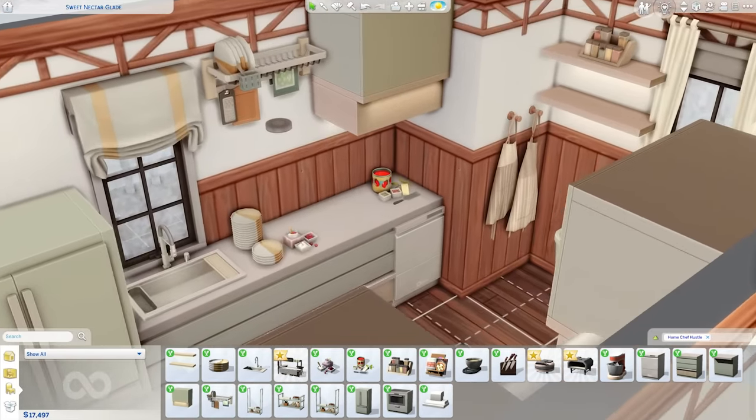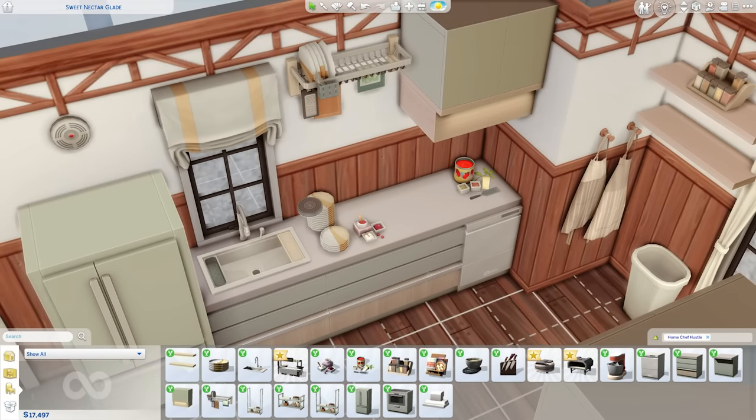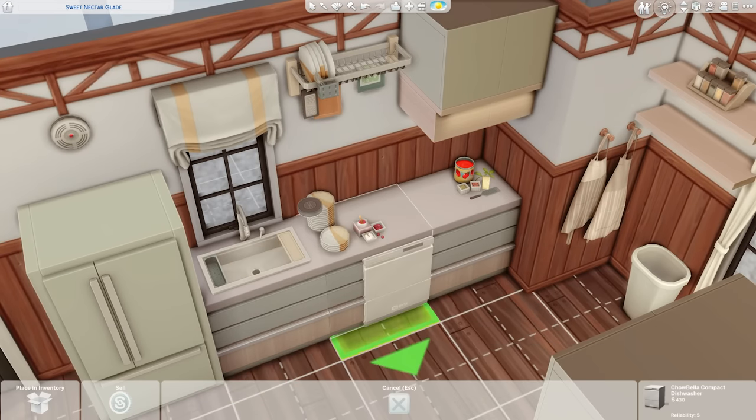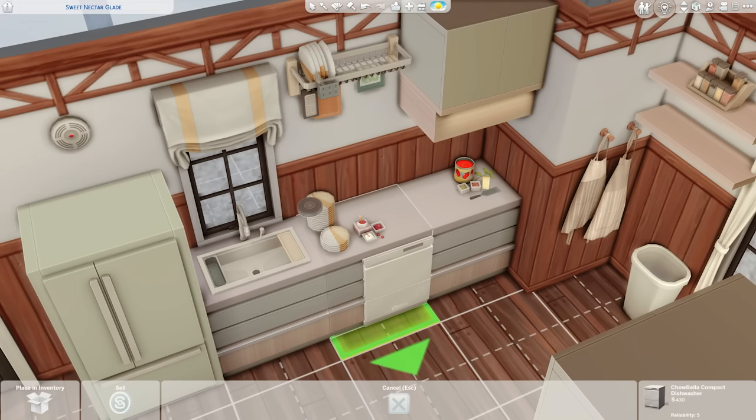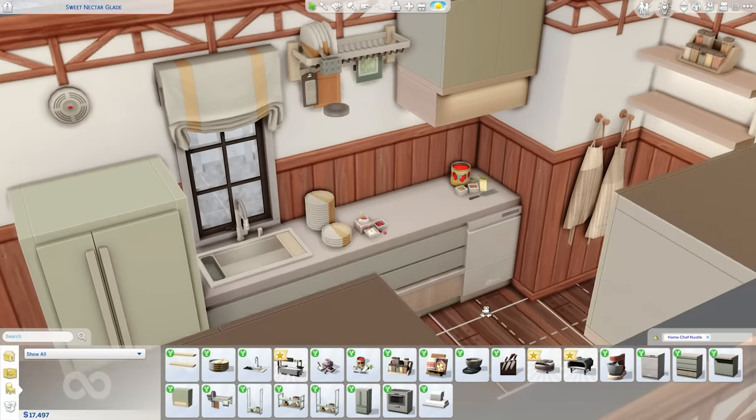I will say though I do still want a color wheel — the possibilities with the color wheel would be endless. I've placed the kitchen down, and while this style of kitchen doesn't match this house particularly, that doesn't change the fact that I think this kitchen set is really, really nice. I love the dishwasher. Unfortunately it is only on the right-hand side of whichever counter you place it on, but it's nice if you want it tucked up against the wall.